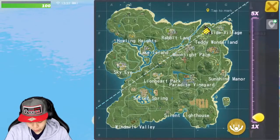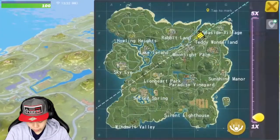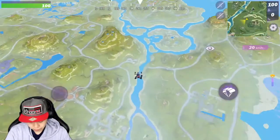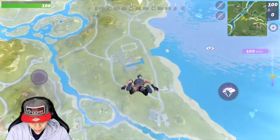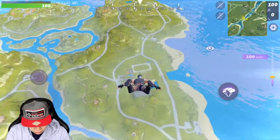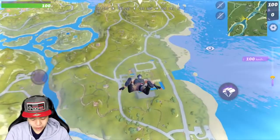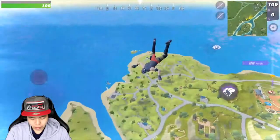All right, let's go. I like going to Rabbit Land — it was pretty good to me last time. Let's make sure we're looking the right way. I believe it's right there, Rabbit Land! Going out the plane! Yeah, there was a lot of loot there, so we're definitely going to Rabbit Land. Play it out, see if there's anybody with us. It doesn't look like there are many people.